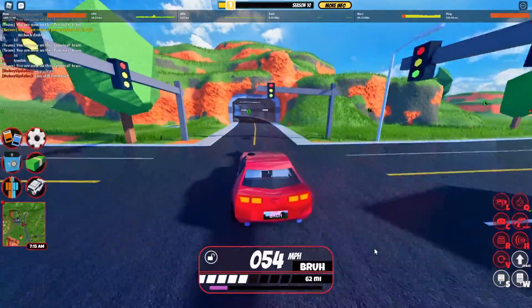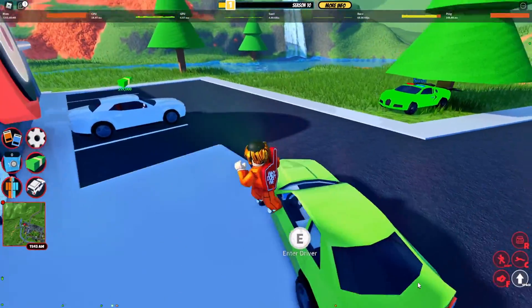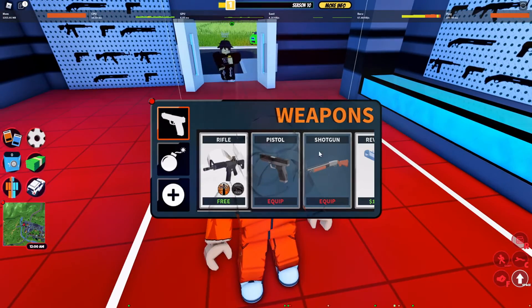I'm gonna be heading to the gun store. Okay guys, I have arrived at the gun store and I'm going to attempt a glitch. As you can see there's a cop right there — this is staged by the way, so he's gonna be there.